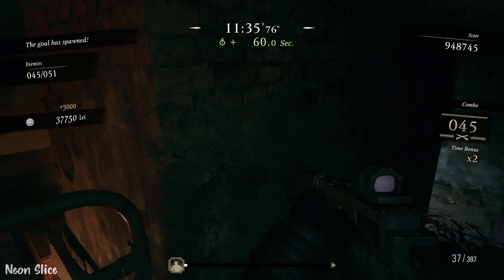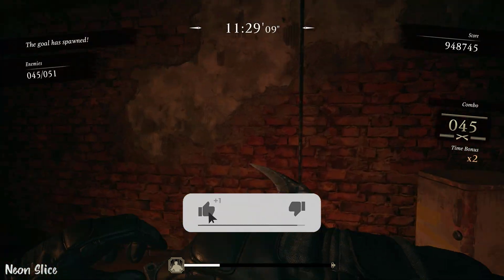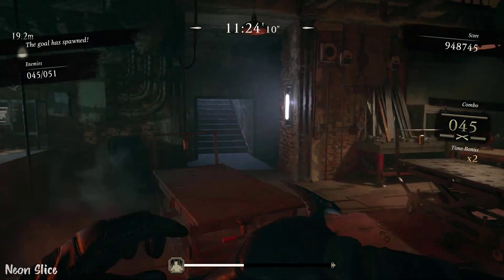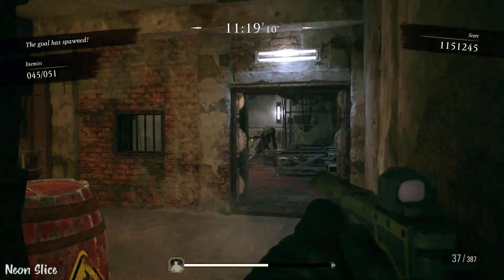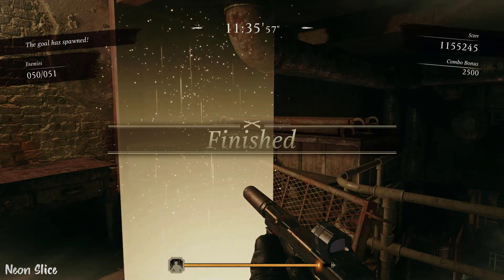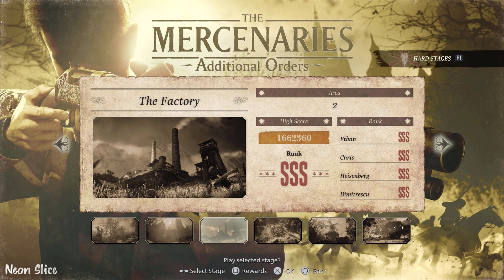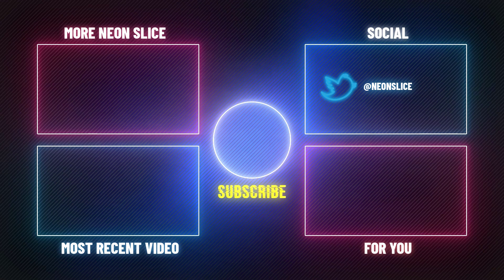There we go — punch him to death. 46 was the last one. Running forward — even if you lose combo at this point, it doesn't matter because you've made it. You did it. Triple S rank — that's how you get it. If you found this video helpful — I am very tired, if you couldn't tell — I still hope it was worth it for you and it helped you out. If you want to see a better guide, check out my Heisenberg and Lady D guides. I'll see you next time, bye bye.